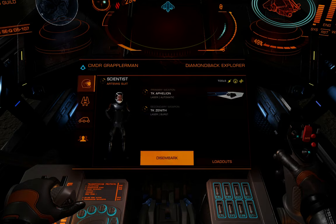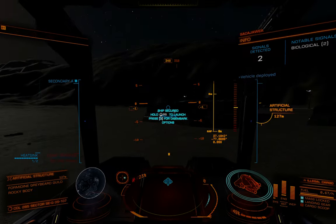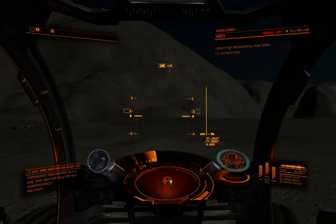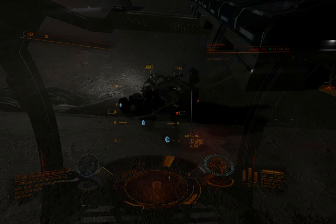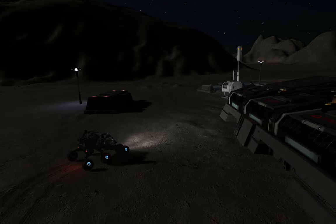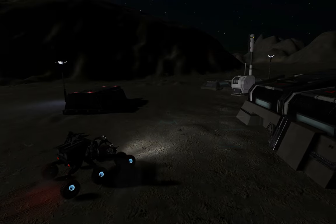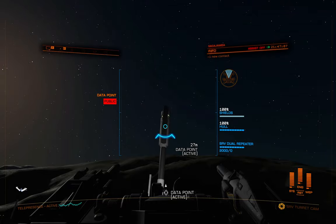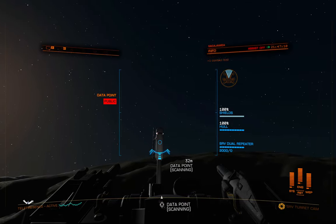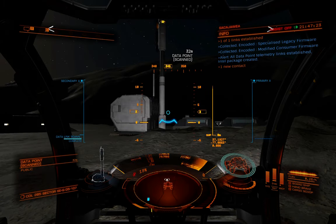So I go out in my SRV, make sure I take the appropriate suit, and drive on over there. They pretty much look the same — there are some differences, but essentially you're looking for this tower with the data port at the top. Once you get there you want to get into your turret, target it, and scan it. This is like some of the other stuff from Horizons where when you scan it sometimes you get three, sometimes you get two, but there's some pretty good data here that you can get.